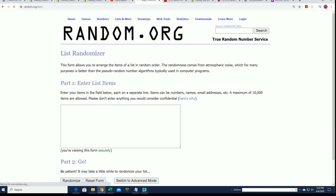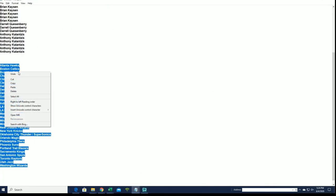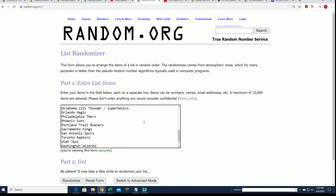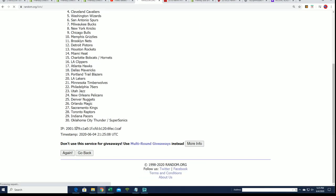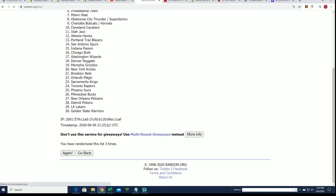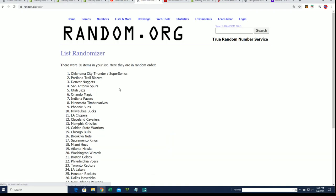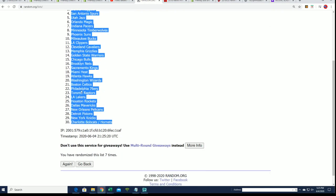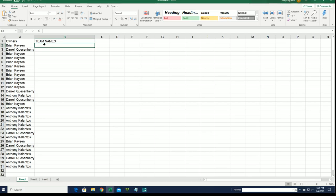Here we go — boom boom boom. That's why we always do two randoms, to ensure anything can happen. We randomize both the names and the teams, seven times each. Both have now been randomized and you can see your team in our box break.